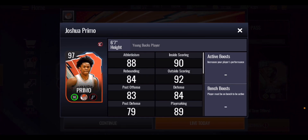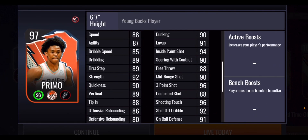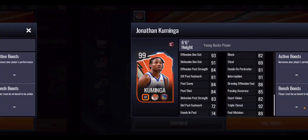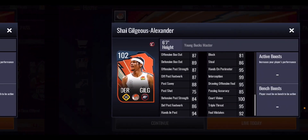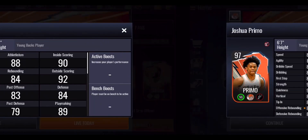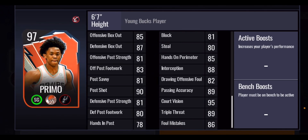The final master is a 97 overall Joshua Primo, a finesse shooting guard with a nice three-point shot at 96 — better than even the higher-overall SGA at 91. Primo has a 90 mid-range shot, 90 dunking, 91 layup, 92 shot off the dribble, and 96 shooting touch. On the defensive end: 90 post shot, 81 defensive post strength, 81 block, 80 steal. Playmaking stats include an 89 passing accuracy and 95 court vision.